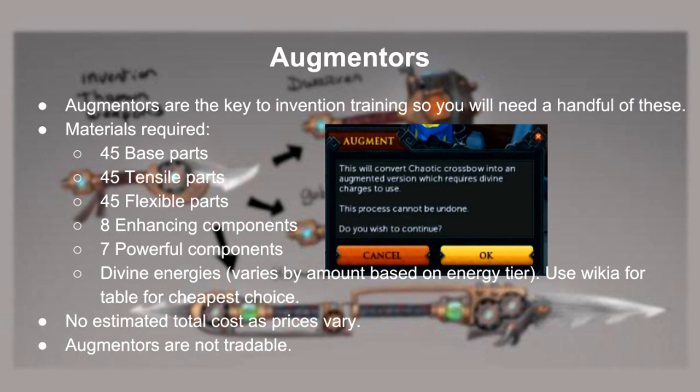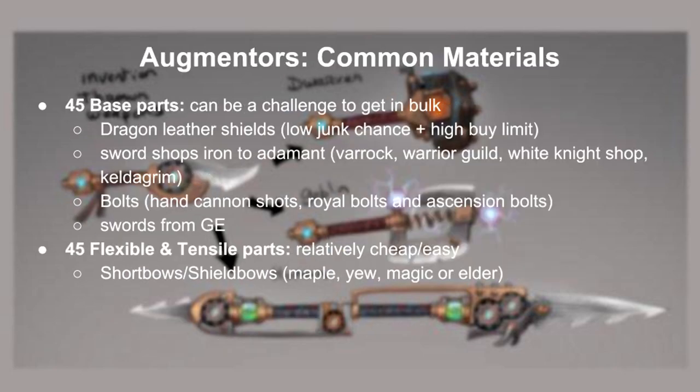So let's go over augmenters. Pretty much the most commonly asked topic about invention is regarding augmenters. Here are the materials required to make them. For common materials, you'll need base parts, flexible parts, and tensile parts. For base parts, I would suggest dragon leather shields, sword shops, and bolts. Due to a recent update, Jagex fixed shields so that they now give base parts. Why are they so good? Because dragon leather shields have a much higher buy limit than metal equipment, and also have a much lower junk chance compared to bolts. For flexible or tensile parts, they're fairly easy — just disassemble short bows and shield bows.